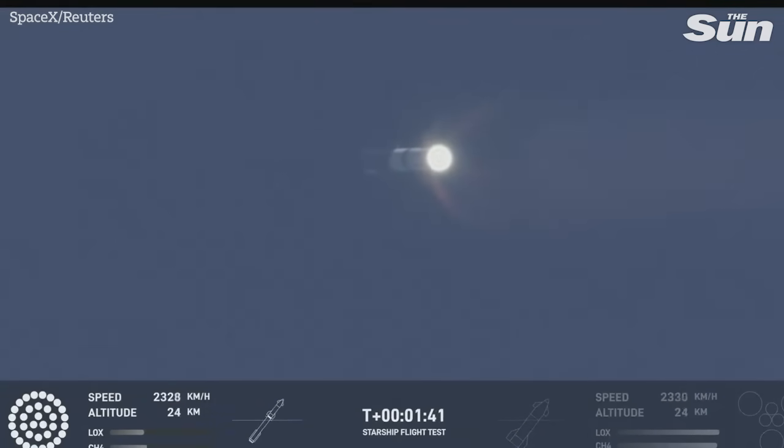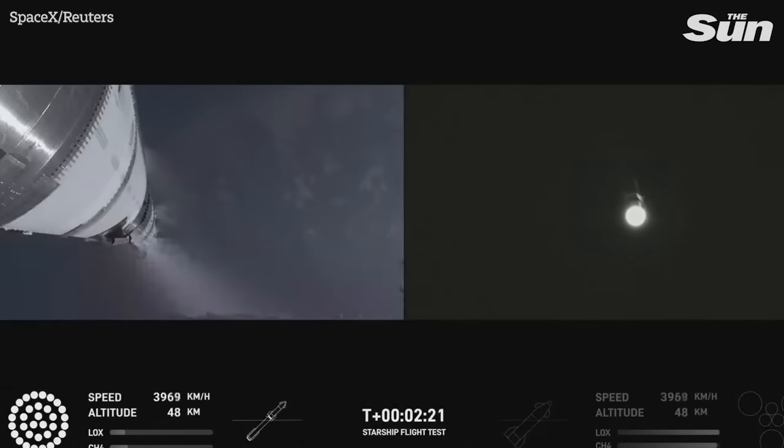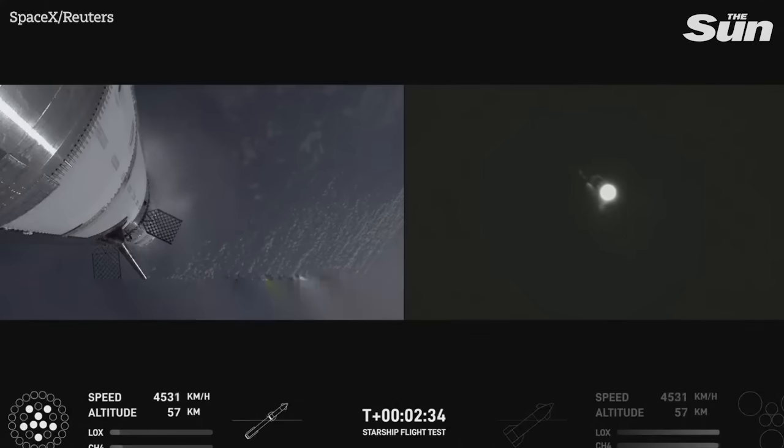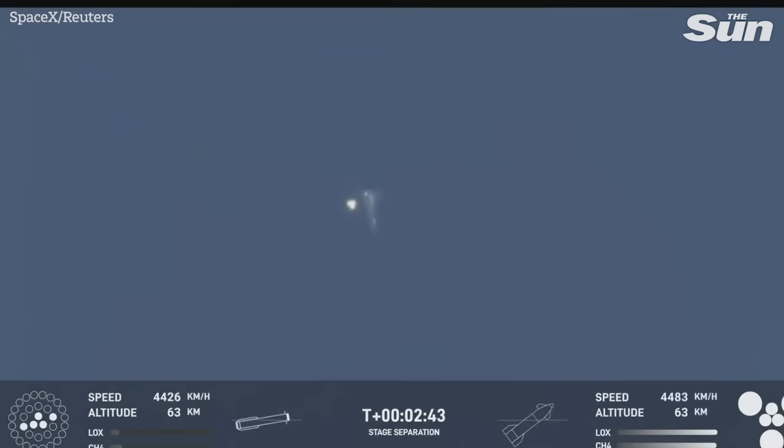Next thing coming up is hot staging. We're going to look for six engines to ignite on ship while we're still attached to the top of the booster. We'll see all but those three center engines shut down on booster. We're hearing the initial call that we are go for booster catch back here at the launch tower. Coming up now on hot staging — the ship's engines will ignite while still attached to the super heavy booster, and also while the super heavy booster will still be under power itself. The clamps holding the two stages together are going to release. Booster engine cut off. Starship engine start up.